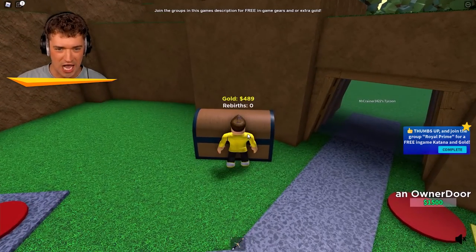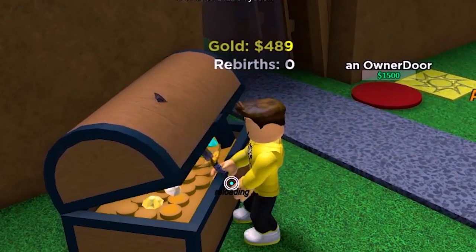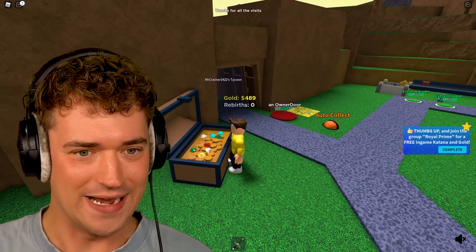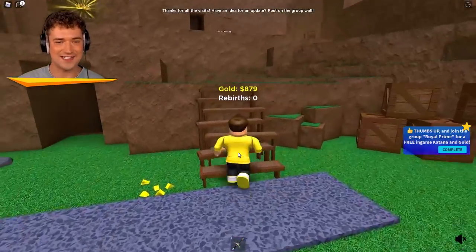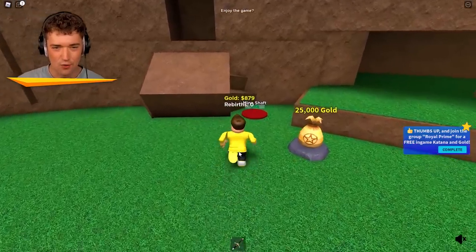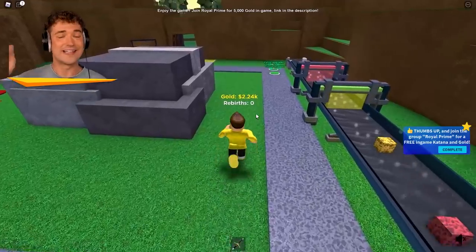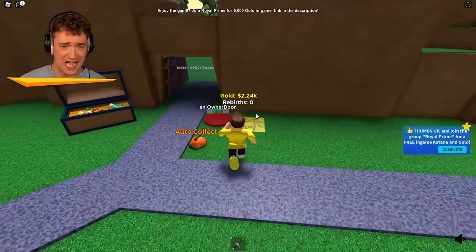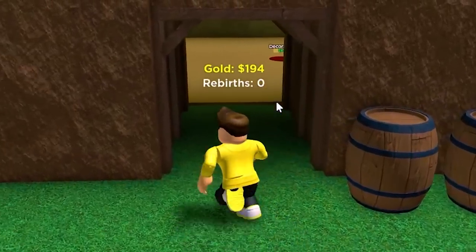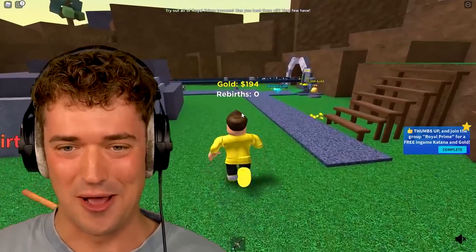A treasure chest! There's nothing in it — give me whatever you got, you stupid chest! Oh wait, it opened! You just gotta threaten it? I guess we can add stairs now, and this will probably be a new thing up here! Mineshaft! Train shaft! Am I gonna have a train too? That's for a later time — we need to finish off the start of this thing! It's an owner door — nobody else can get in! Get some more wooden barrels up and going! I think this is gonna be a big tycoon!